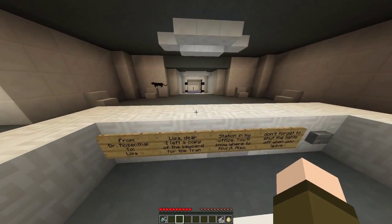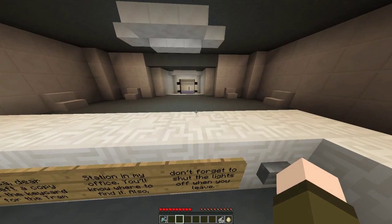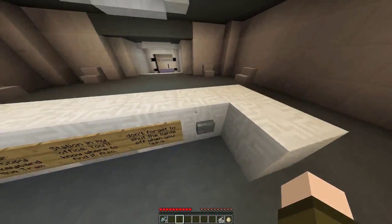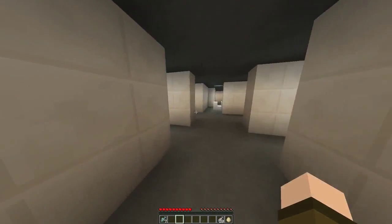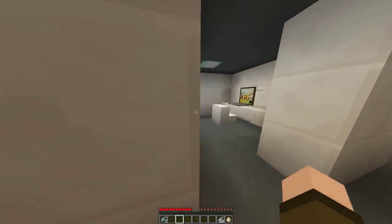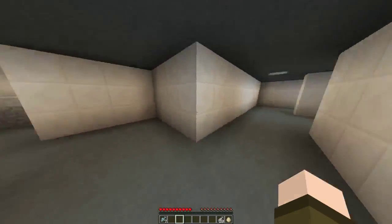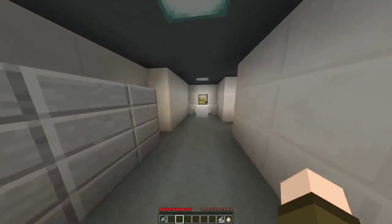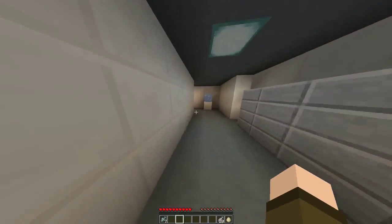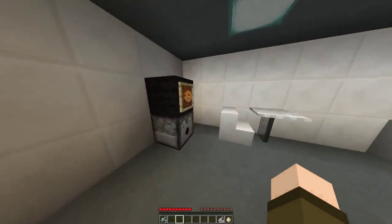Just double-checking the restrooms — totally wasn't in the men's. Note from Lisa: 'I will not be a pawn in this evil scheme any longer. Perhaps if I flush myself down this toilet, I can clog the system and end this thing. I hope I am right.' There we go. Let's see if we can find this keycard.